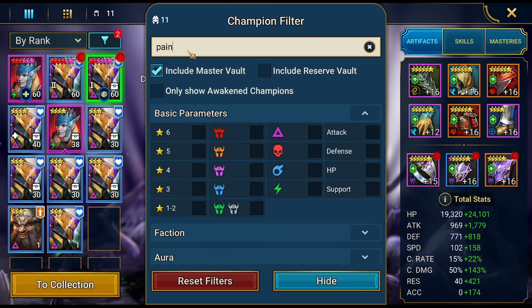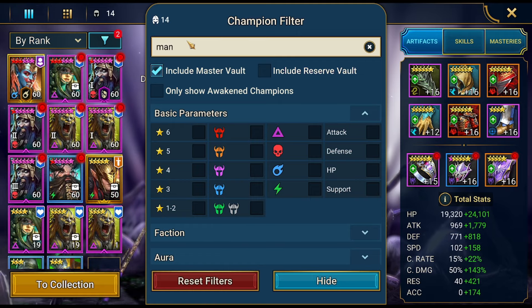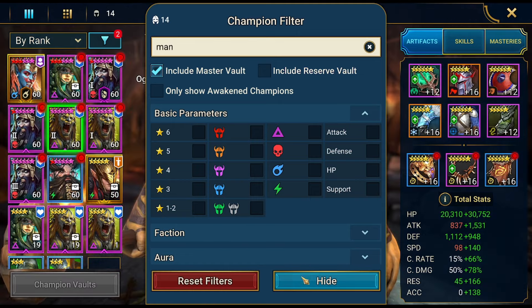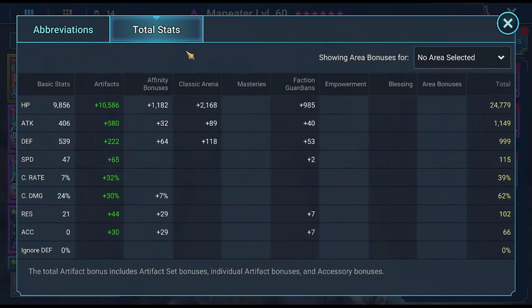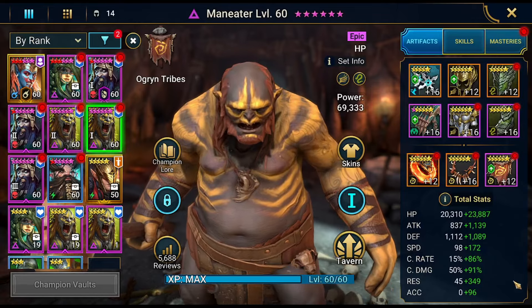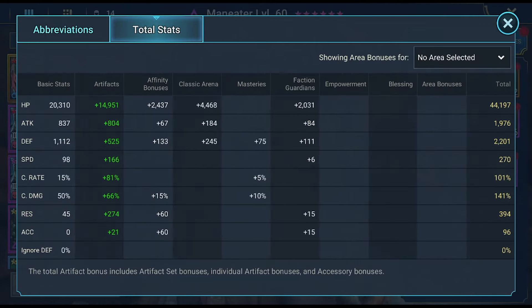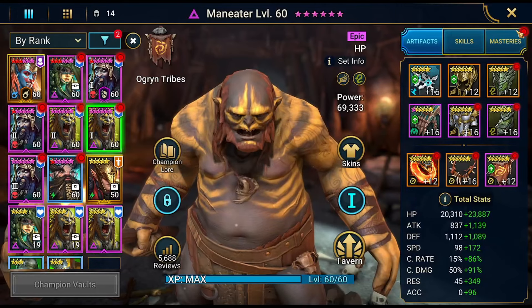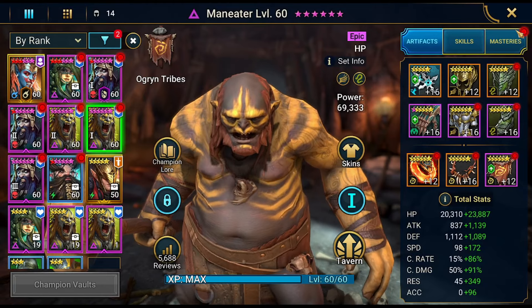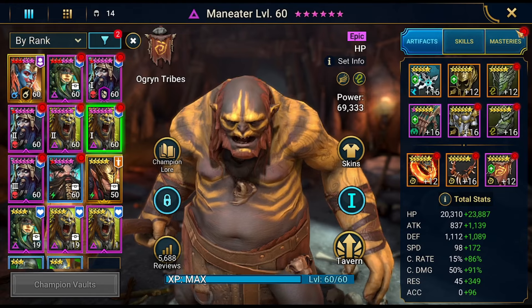Let's check out the Man Eater. The Man Eater used in the comp will be at 271 speed — one below Amic. You can go a little bit slower on the speed, that wouldn't be a problem. Just make sure he is in the same turn order — right after Amic.